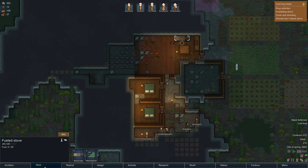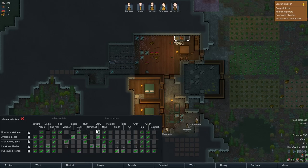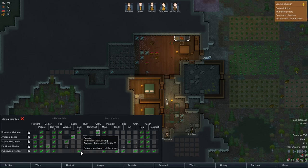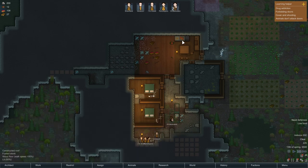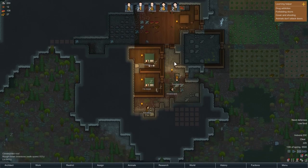We've got a fuelled stove — we don't have any wood for it yet, but at least we can start. Let's add the bill so we'll always have 20 meals. When we actually do start setting off caravans I'll have to up that number, but for now 20 is good — we probably won't get anywhere near 20 for the time being. It's night time again and we haven't nearly finished the mining — god damn it.